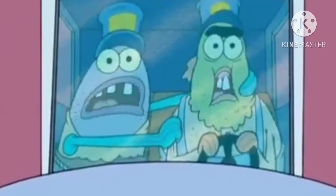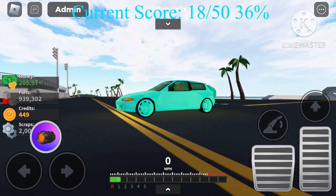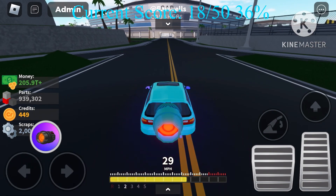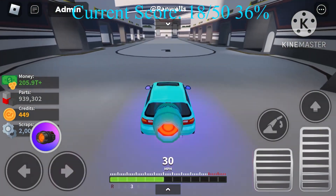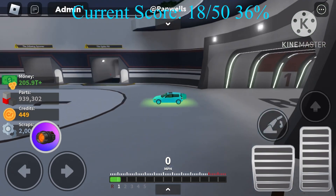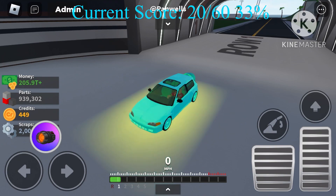Next: braking. I'm getting the car up to about 60 miles an hour, then hitting the brakes to see how far it skids. Three, two, one — braking at 60 now. It slid back quite a bit. That's not very good brakes at all. That's a two out of ten for braking.